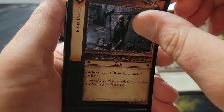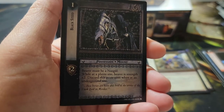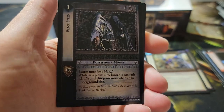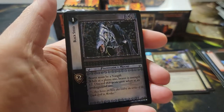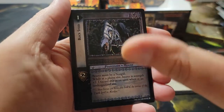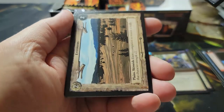Pack sixteen: our rare is a Nazgul Blacksteed. I've gotten several of those — I think this might be my fifth one. If not my fifth, definitely my fourth — so we're closing in on having an extra for trade, not that it's worth a lot of money.